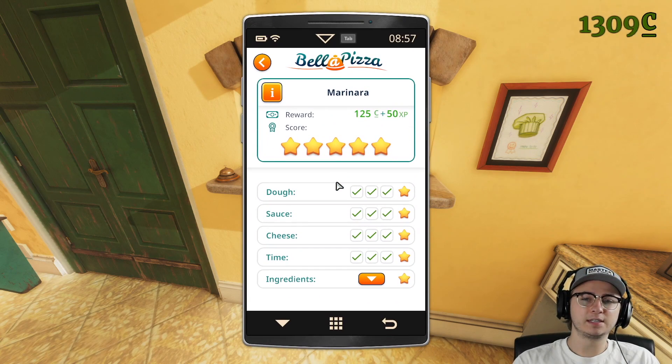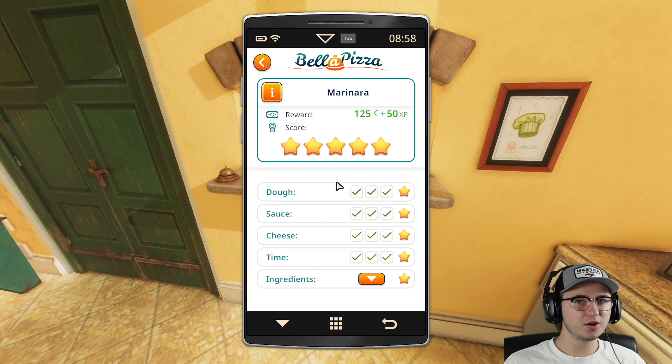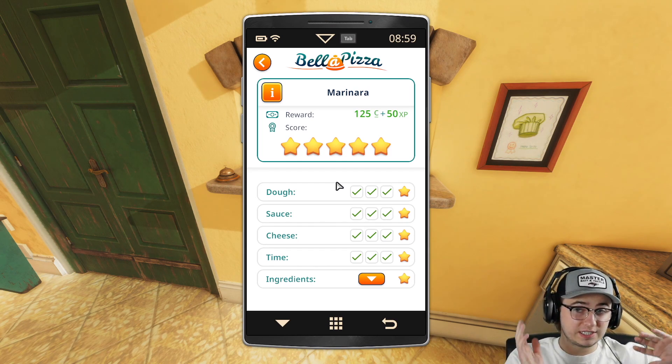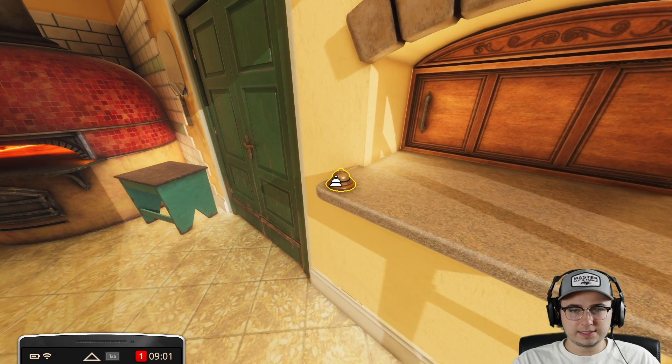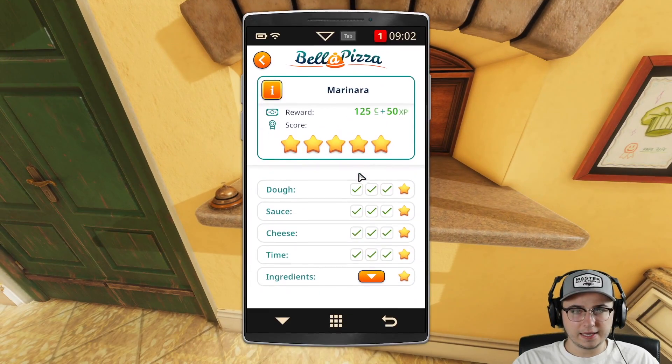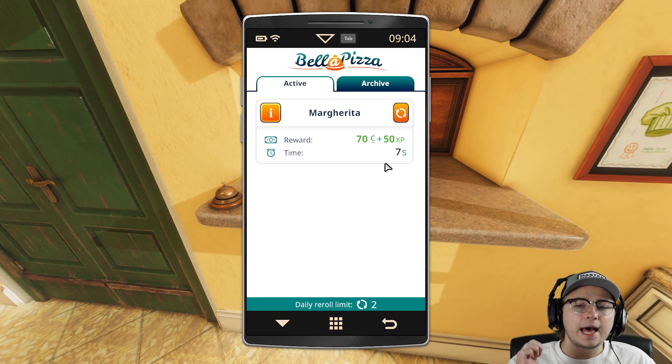Yeah dude, it's literally a marinara pizza with garlic and basil — I'm not impressed. My pizzas need cheese; the more cheese the better. I gotta feel like my arteries are clogging as I'm eating it — that's the end goal. Marinara pizza — five stars, dude! Okay, if anything I think we're a better pizza chef than we were as a regular chef.